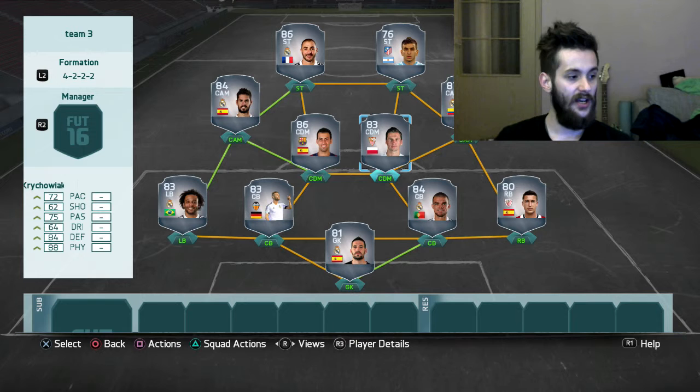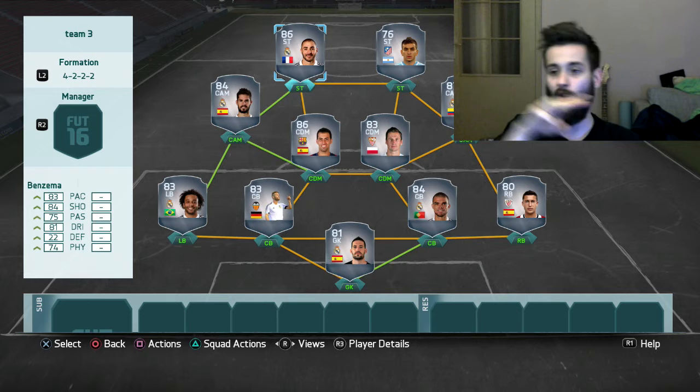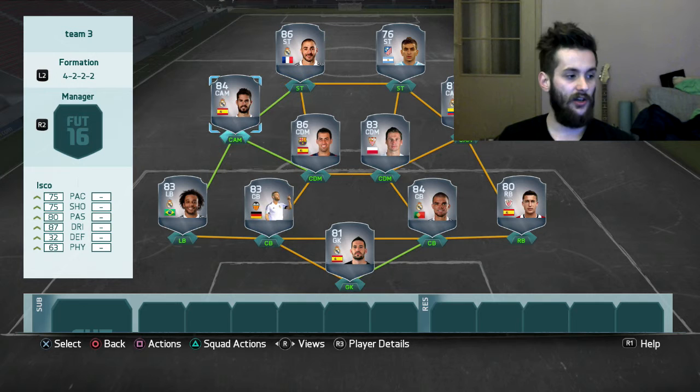Your central attacking mids do a lot of work so make sure to have great players there. Then you have two strikers — the deadly duo — which is what you want. I stayed away from the likes of Ronaldo, Messi, Neymar, and Suarez, and tried to pick a normal team: a nice dribbler in Correa, a good striker in Benzema, and great players like Isco and James Rodriguez.